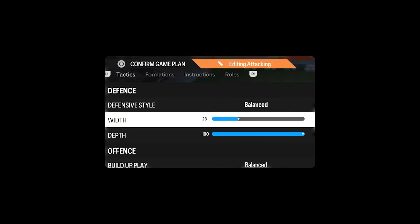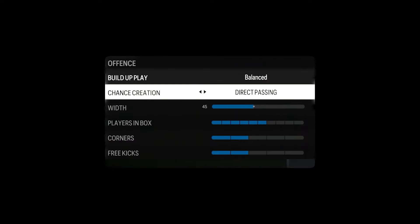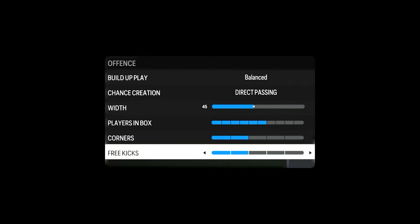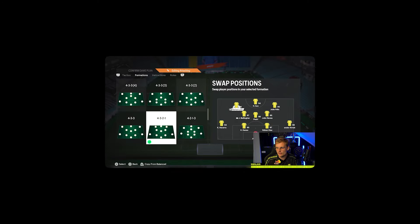I still think 100 depth is really good. If you really want to make it more compact — like I showed in the 4-4-1-1 tactic video posted a week ago — you could go 15 width. But I think you still need some width in 4-3-2-1, so I'd advise around 20 to 30 width. In terms of build-up play: balanced, direct passing, width at 45, players in box 6, corners and free kicks on 2. For the formation, we play Arnold as the right back, Ruben Diaz, Danilo, and Kai Havertz as the defensive line in a 4-3-2-1.